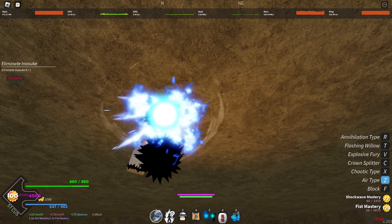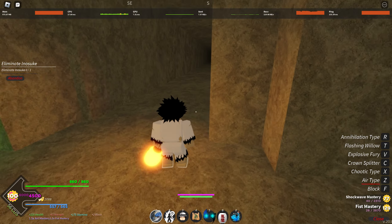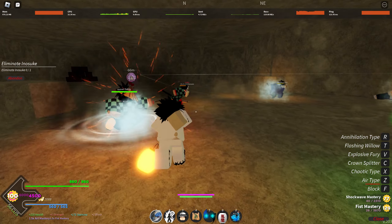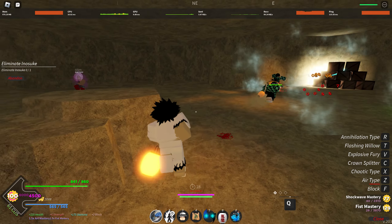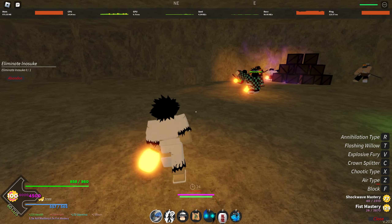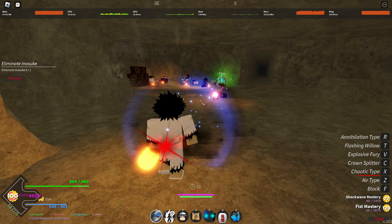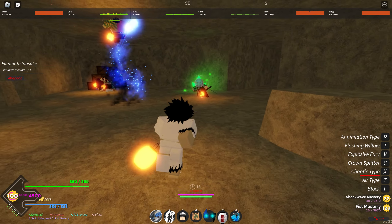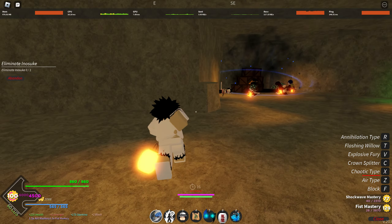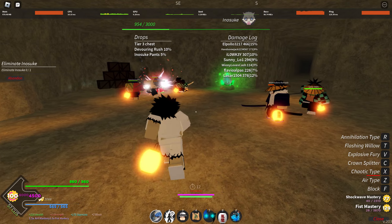So the first skill — I'm in the cave right now so I can't really do it — but if you go up in the air and shoot a wind projectile, it's kind of like the wind ultimate but it's only one shot, same basic damage. The second one is chaotic type: if you press it, it's just one punch, but if you hold it down, it's like a barrage basically.